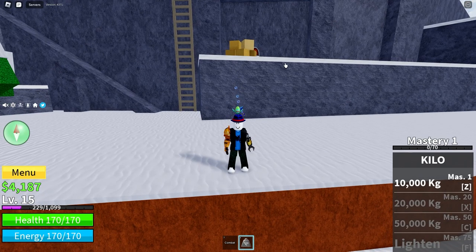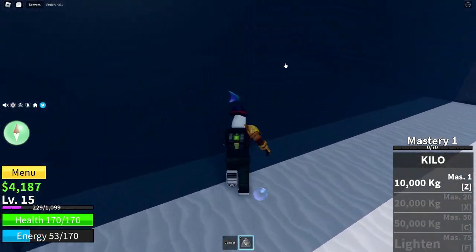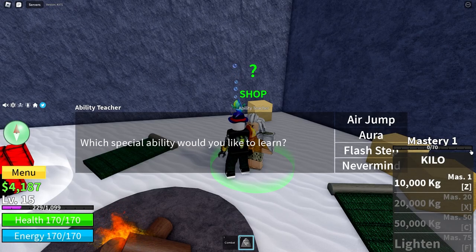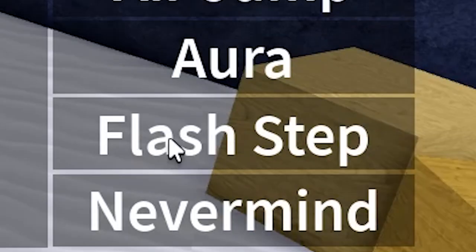Now that you know that, when you level up enough to get to the frozen village, there is a cave over this way where you can talk to the Ability Teacher, who can give you some different abilities that really help you out. The abilities he sells are: Air Jump, which lets you double jump up to 10 times in the air before touching the ground again; Aura — or as most people call it, Haki — which the more you level it up by using it, the more damage and defense you get until you get full body Haki; and Flash Step, which is a fairly long-range teleport move that lets you go in any direction as long as you point your mouse there and it is in range.